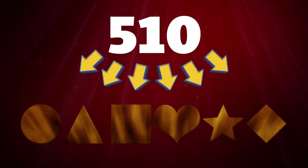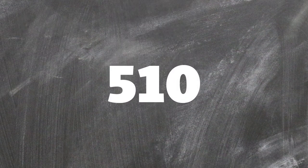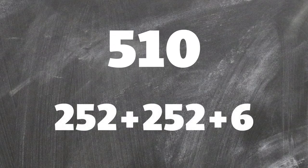A Pokemon can have a total amount of 510 EVs, which can be distributed across all of its 6 stats. The maximum amount of EVs a Pokemon can have in a specific stat is 252. Think of EVs as additional stat points you can put on top of whatever stat you may need them for. Going back to 510: since you can't have more than 252 EVs in a stat, that leaves us with 252 plus 252 plus 6, meaning 252 EVs in 2 stats and 6 EVs in a final third one.